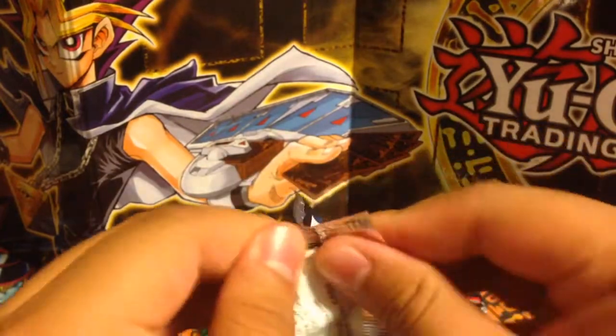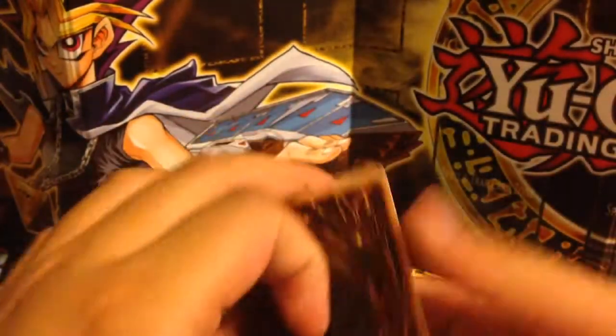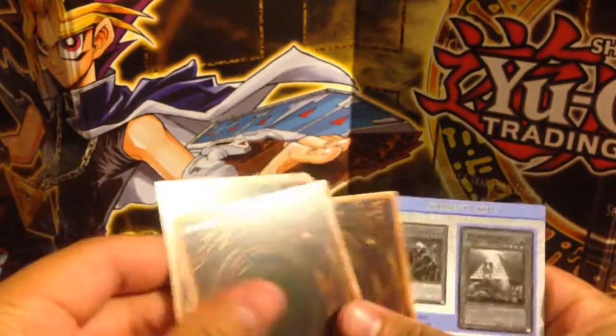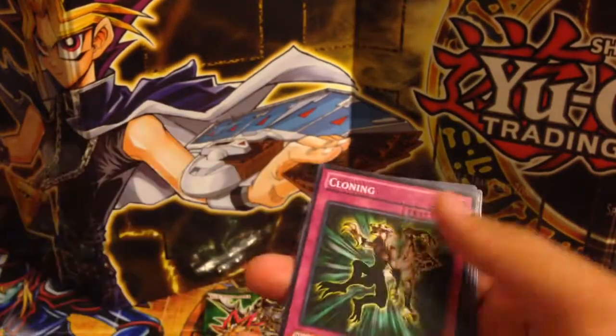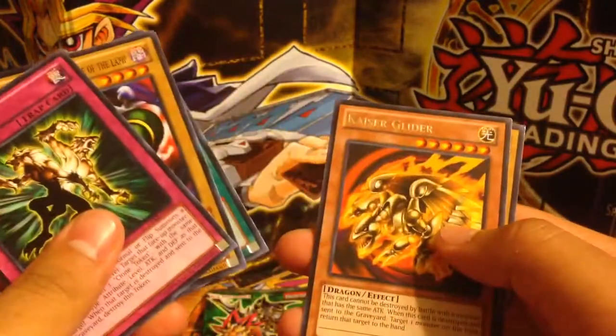Kaiba — I want to pull an ultimate rare Crush Card Virus. That'd be pretty cool. Cloning, La Jinn, Magic Reflector, Kaiser Glider, and Saggi the Dark Clown.